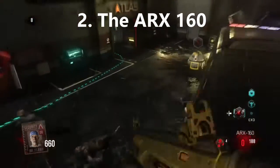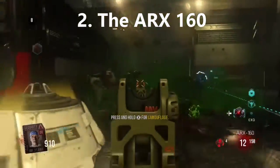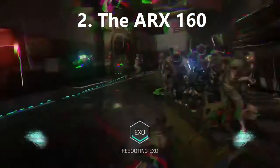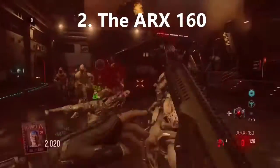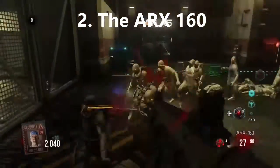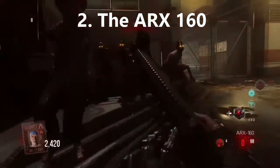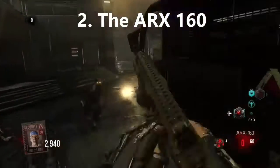Coming in at number 2 we have the RX-16. Great ammo, almost no recoil, and the fire rate is at its fastest because it's burst fire. It's in a decent spot to buy — you can get it in the X room, which is a big room so you can get ammo easily. This definitely deserves the number 2 spot.